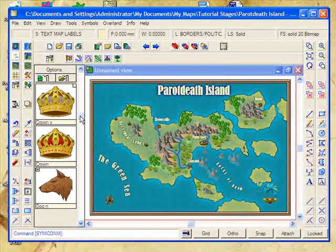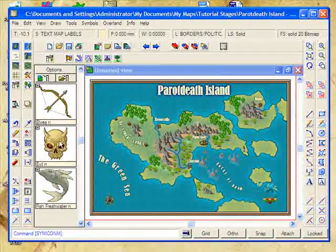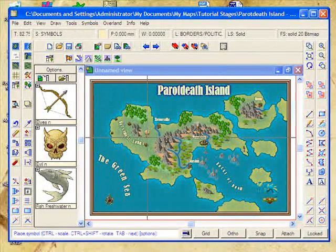Now, if you remember, we had an evil tower just over here. So I'm going to use a symbol that looks sort of evil. There we go. That's pretty much evil. And put it above that tower. Wonderful.